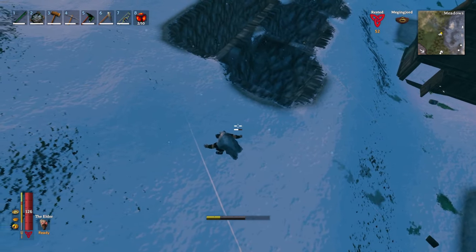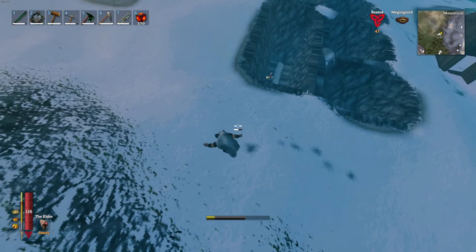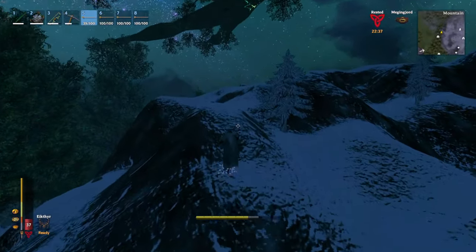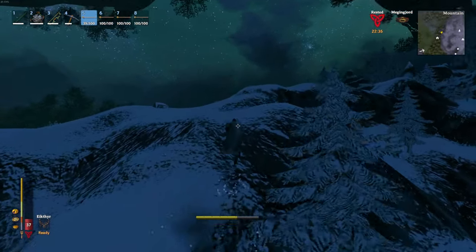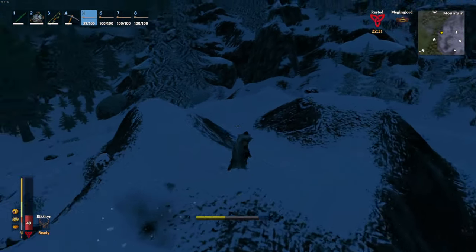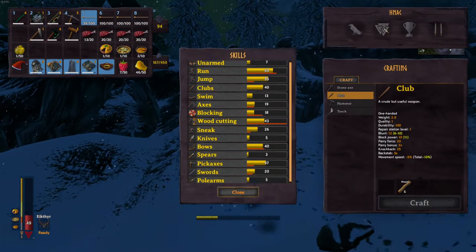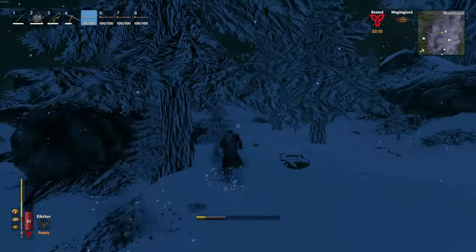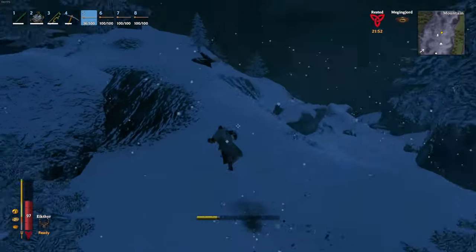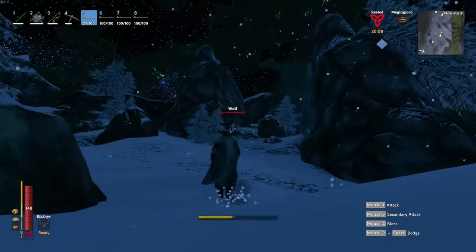So now you have a standard wolf taming, but you want a 2-star. They work the same way as regular wolves, with one key difference: they only spawn at night. Also, 2-stars do twice as much damage as no-stars, as is the case for every creature in the star system, so you'll want to be even more careful. Days last 21 minutes in Valheim, but night is only 9 minutes, so you won't have much time to search for your 2-star.